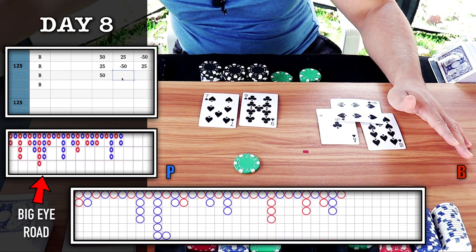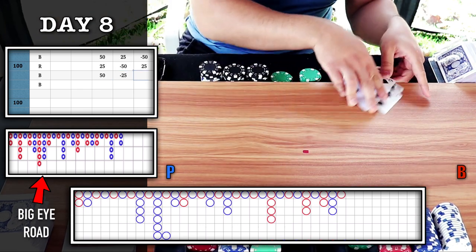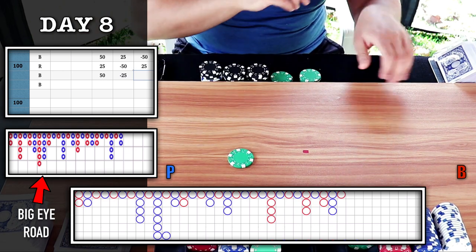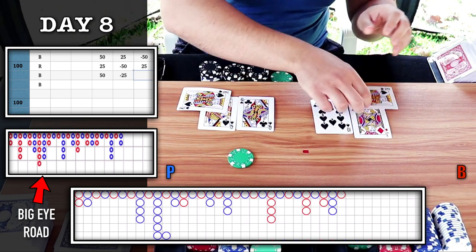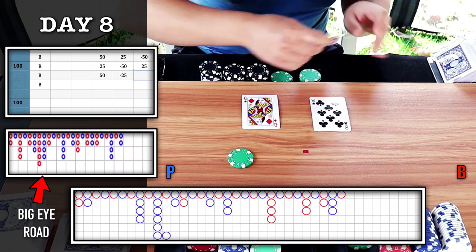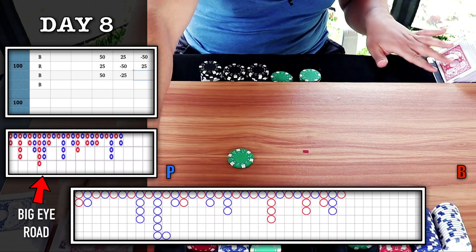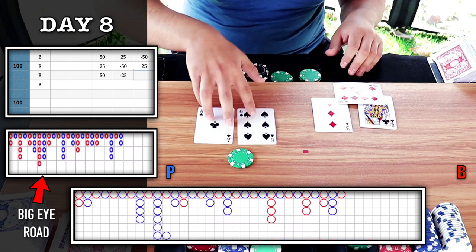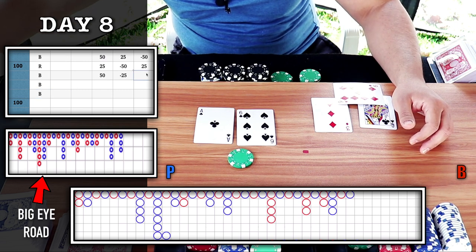We have a trigger on majority six as we lose that. Looking for a blue circle here — I'm going to go on player. Majority six bet. Another tie, 0-0. Unbelievable — yet another tie. Player wins — we hit on majority six. Plus 25.